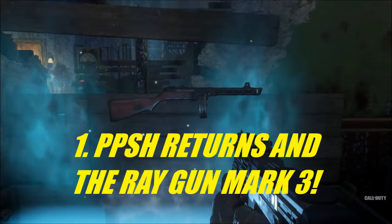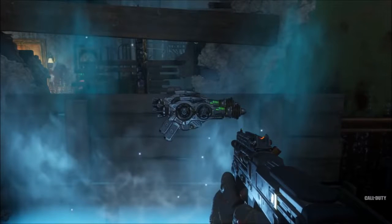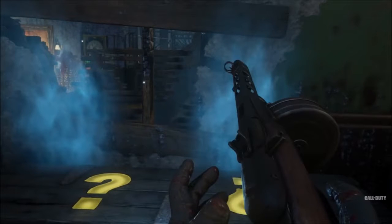And number one — the thing I am most hyped for — is the PPSH and the Ray Gun Mark 3. I was falling out of my seat when I saw those in the trailer. I am completely destroyed with excitement. If you don't know what the PPSH is, it's an overpowered weapon from World at War — imagine having Double Tap 2.0 on it. You are going to destroy these zombies.